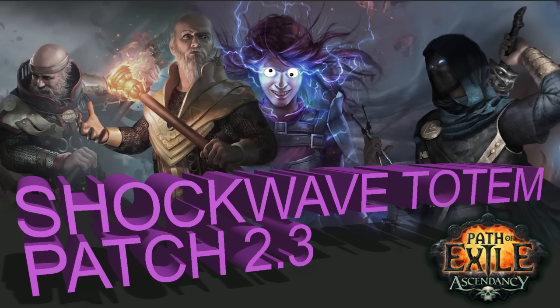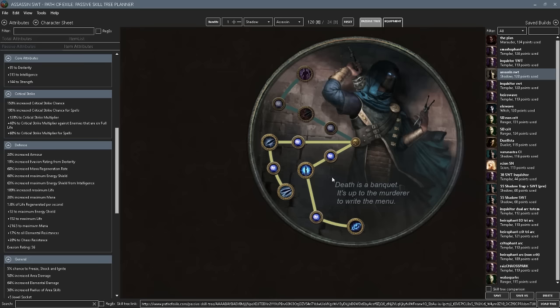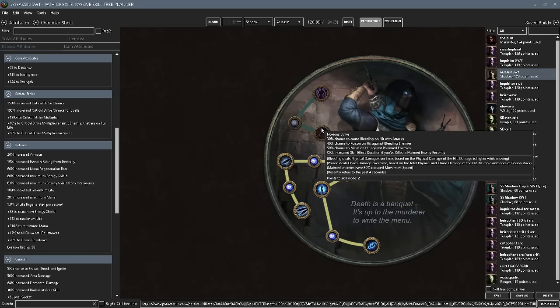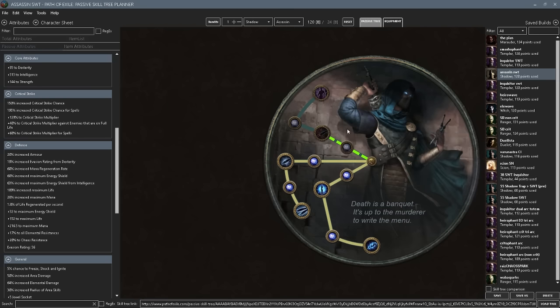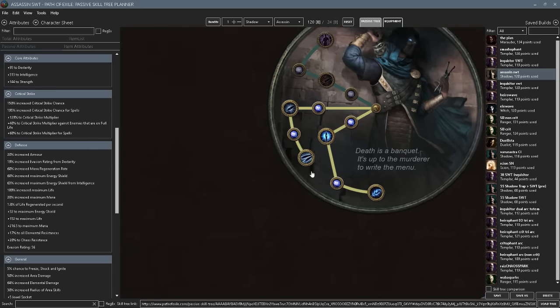The four versions of Shockwave Totem in 2.3 are the two original ones — the Assassin and Inquisitor. The Assassin is going to be the same in the passive tree except the ascendancy passives are a little different. We no longer have Toxic Delivery in the same place; it's now the fourth point in that branch. We don't really get the benefit from Noxious Strikes because it says chance to cause bleeding on hit with attacks — Shockwave Totem is not an attack. So you're going to be getting Deadly Infusion, and when you get your eighth ascendancy passive through the end game labyrinth you're going to be going Assassinate.